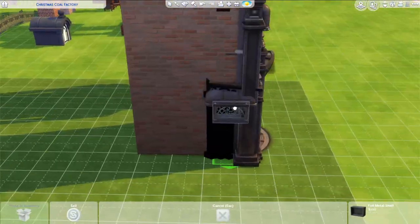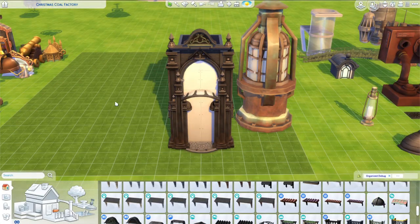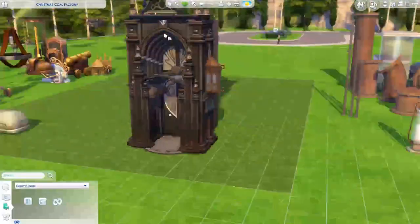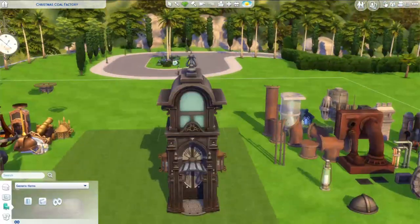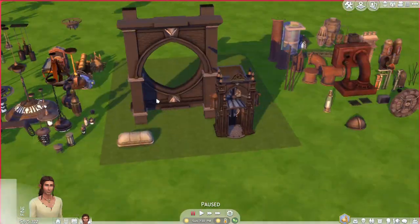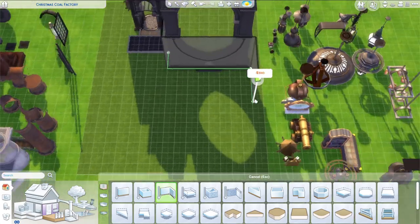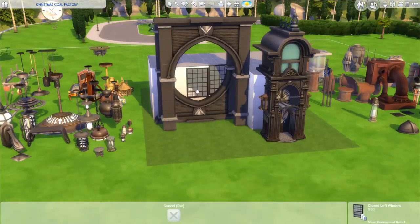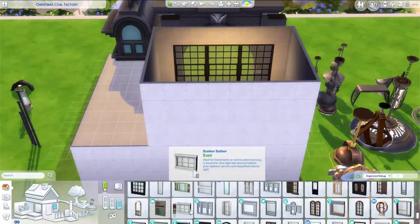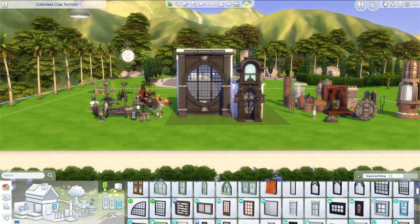I thought I had the sizing down because I created a floor one tile smaller on each side from the 20 by 15 lot, since you can't really build in that final square around the edge. But I didn't realize until I was pretty much done building that I'd made it one tile too wide, so I ended up having to crop off a tile width from the right-hand side.